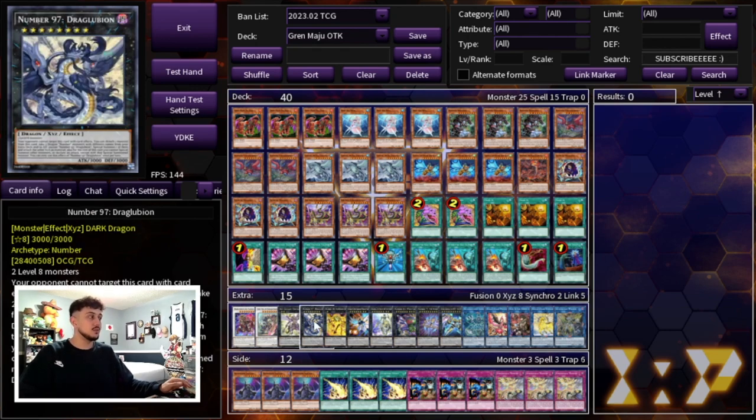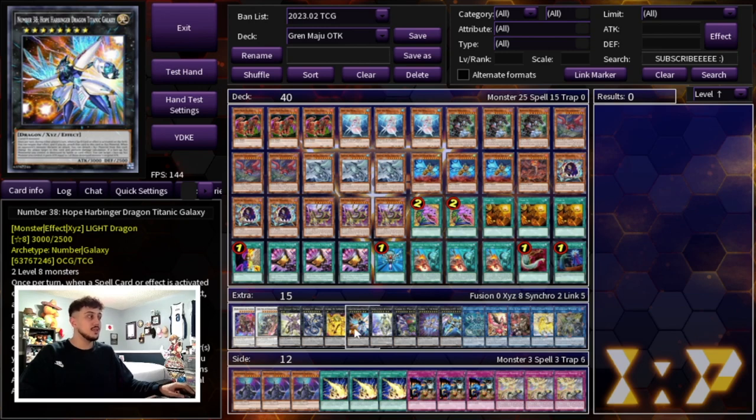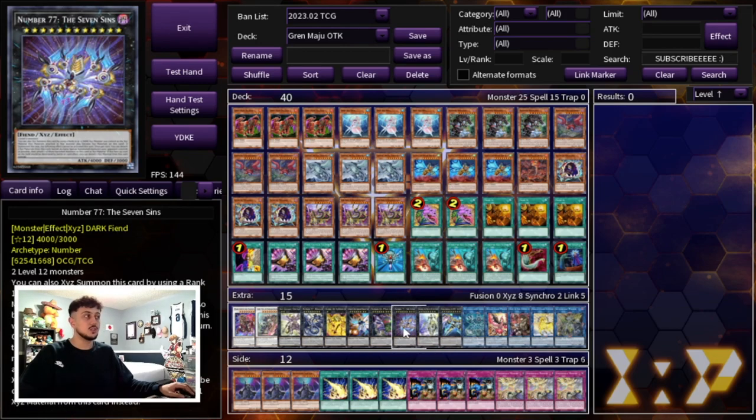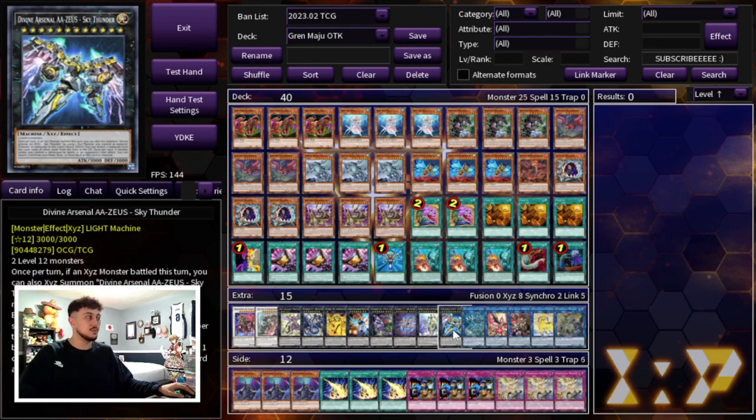We're playing a couple of OTK packages — the Joglubion, Number 100 Numeron Dragon, as well as Number 38. This is one really powerful OTK package. Another OTK package is Pain Gainer and Seven Sins. One Dingirsu — it outs a lot of cards that can't be targeted that you may not have an out to otherwise. And Zeus of course is going to be very powerful, so we're playing the one Zeus.